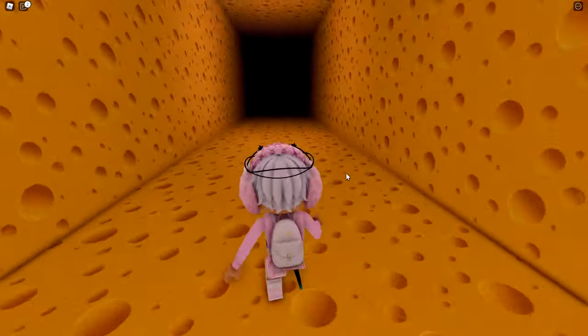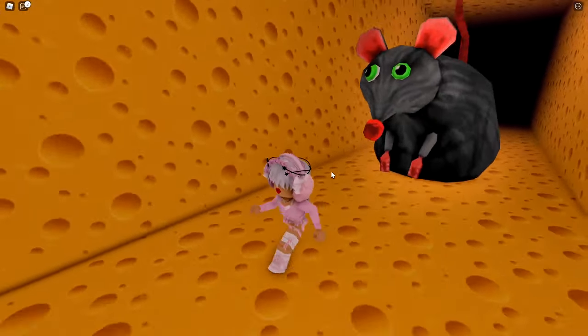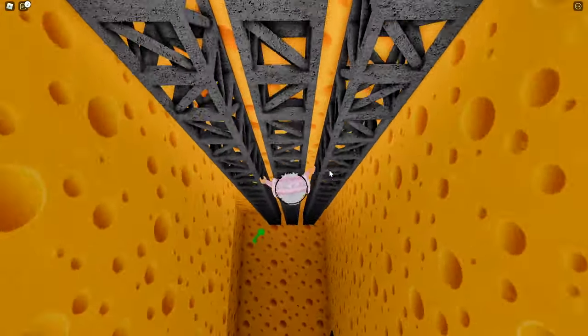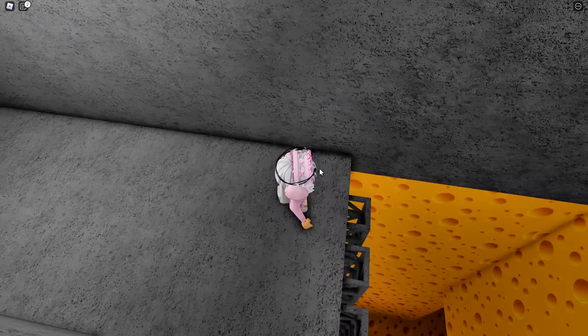Take a right and go down there. This is what the rat looks like, so you want to run away from it. Let's climb up here — once you climb up, the rat can't actually get you.